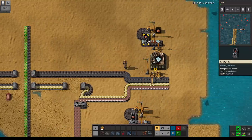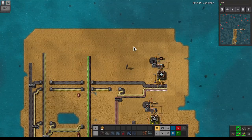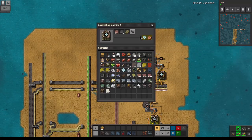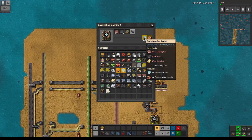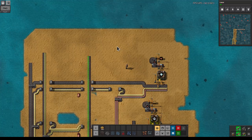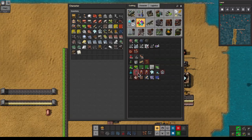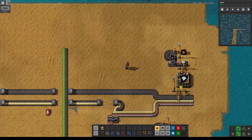We managed to get all of these. Next time we're going to try to make these two products and then we're almost there with the Unifilt Atomic Manipulator, aka blue science. Thanks for watching and I'll see you next time.